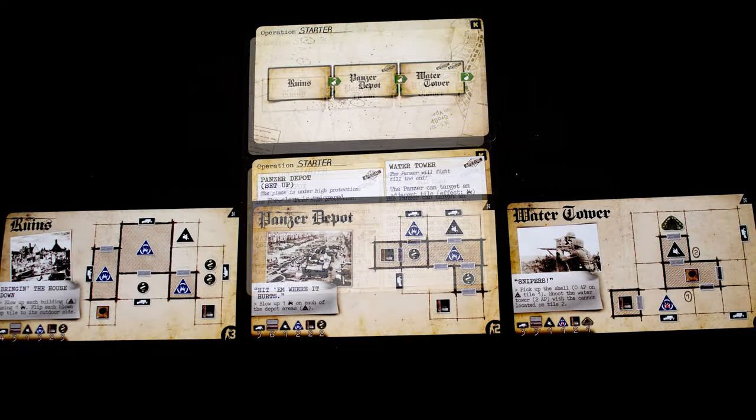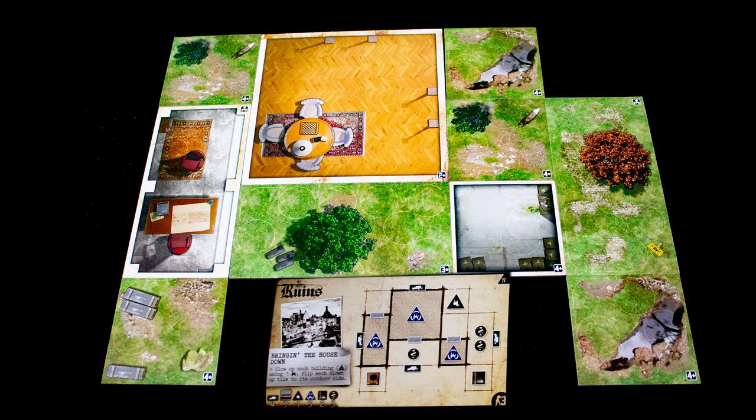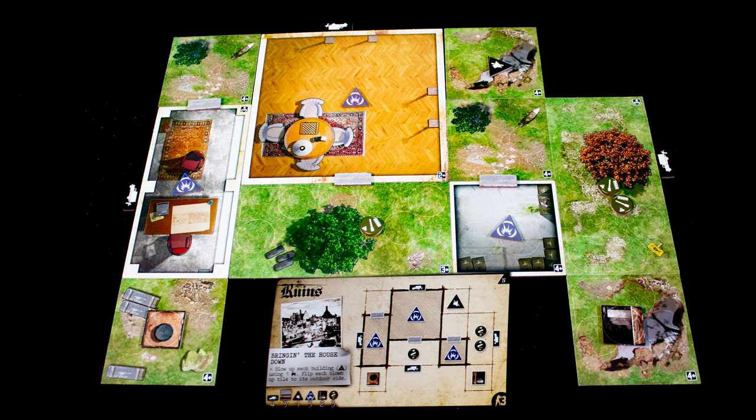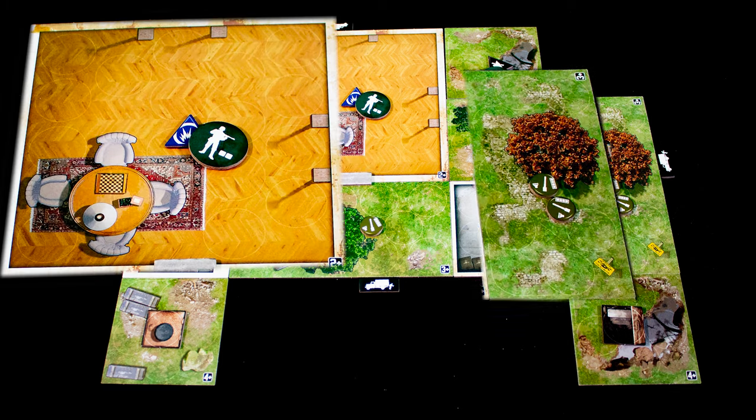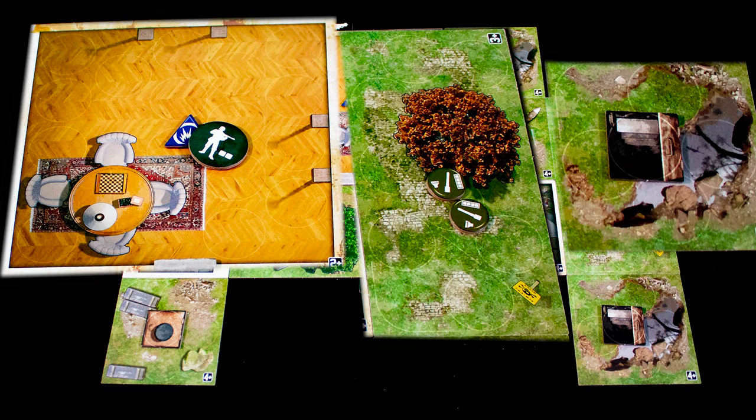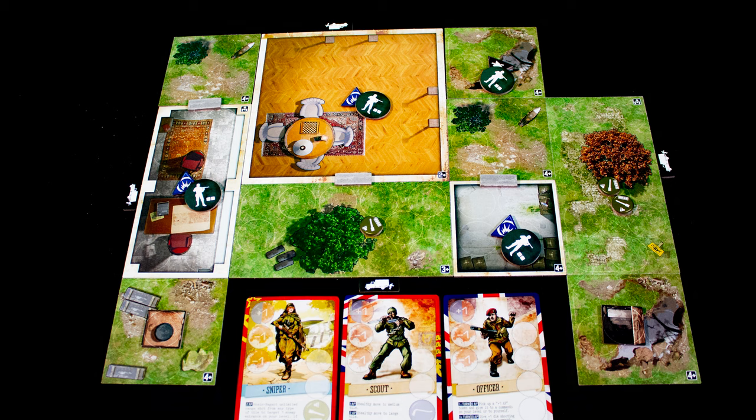Look at the mission card and its special rules, and then set up the first map. Shaded tiles are inside tiles. Also place down doors, reinforcement entry points, alarms, tunnels, any starting equipment, objectives, and one trooper to guard each triangle marker. The board is made up of large, medium, and small tiles — tile size impacts a lot of rules.